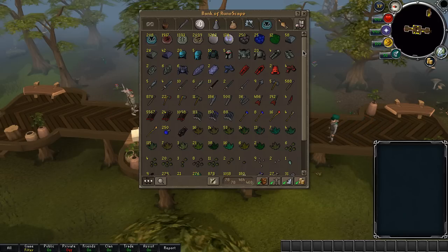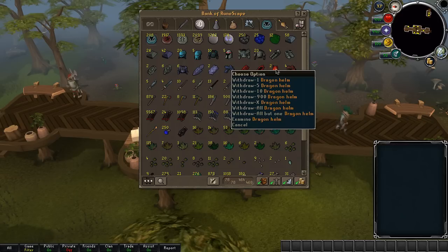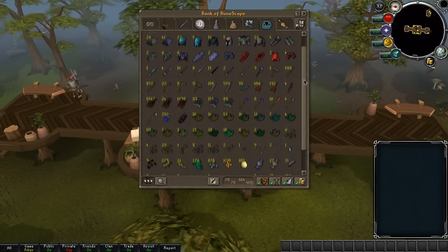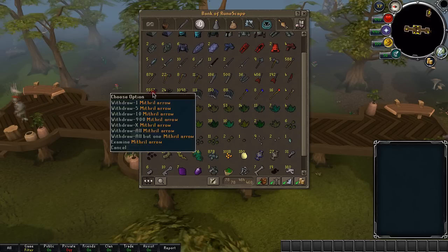I don't really pick up all the adamant stuff or all the mineral stuff, but I do pick up most of the rune stuff — just when I finish a task and I have some inventory spaces left, I pick up whatever is on the ground. Then I have some dragon plateskirts, platelegs, and two dragon med helms which I got both from bloodvelds.